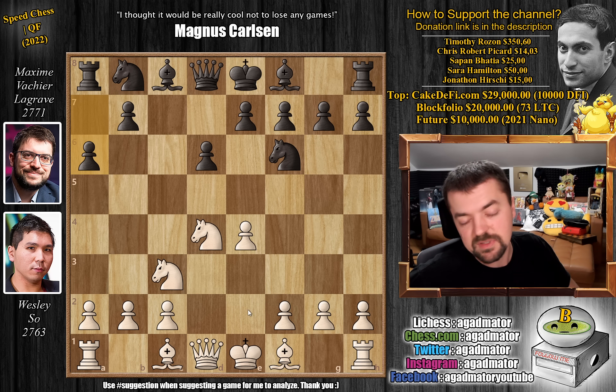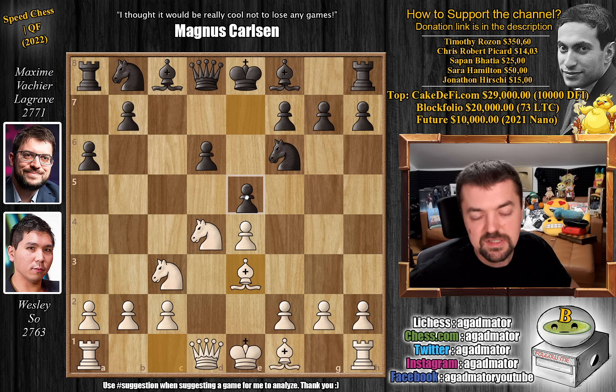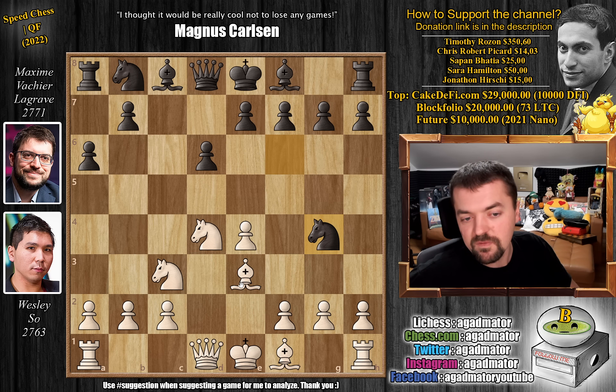As usual, MVL goes for the Najdorf Sicilian with pawn to e6, which you can attack in many different ways. Pretty much any move in this position is good for white. Wesley goes for bishop to e3 — the English attack or the Byron attack. The top moves here are e5 and e6, e5 being the most played one, just dislodging the knight. But Maxime goes for the nicest idea in blitz: knight to g4, harassing the bishop, followed by h6 and g5.